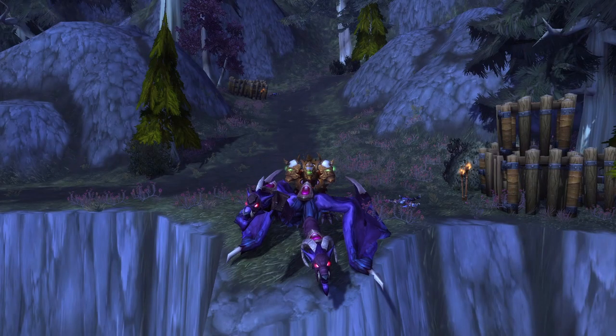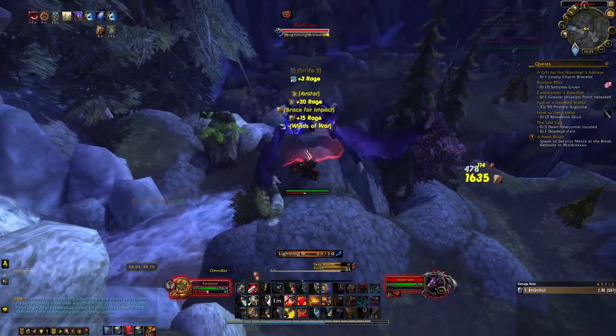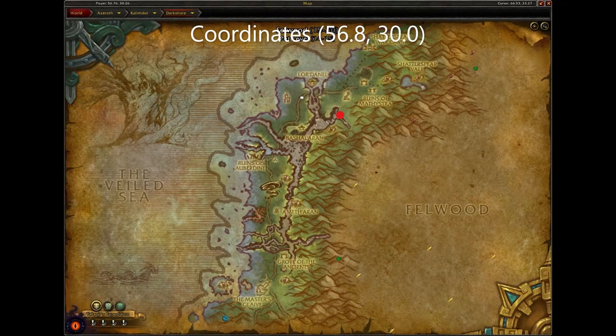Next is the Ashenvale Chimera. To get this mount you can have either faction have the Darkshore Warfront active. You then will need to head to this location and kill the rare Alashanir — he will have about a 5% chance to drop the mount.